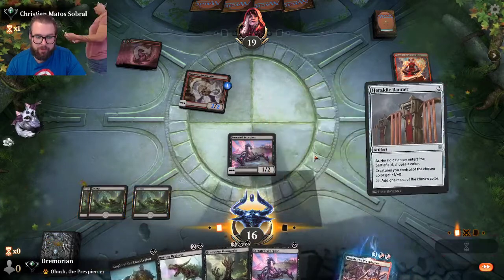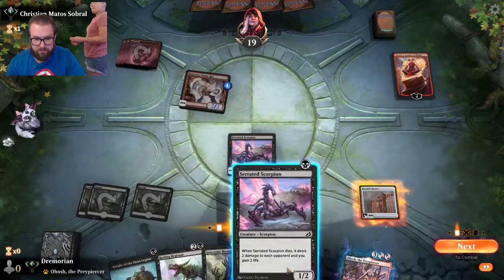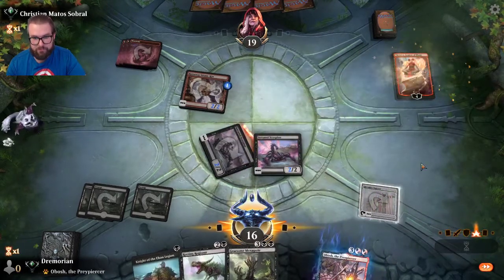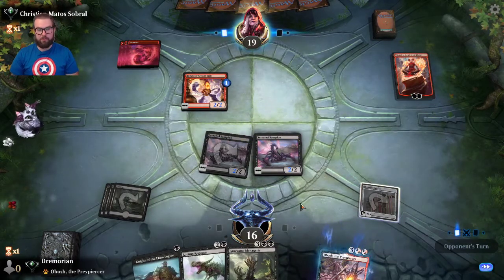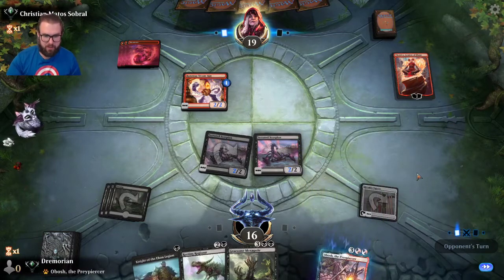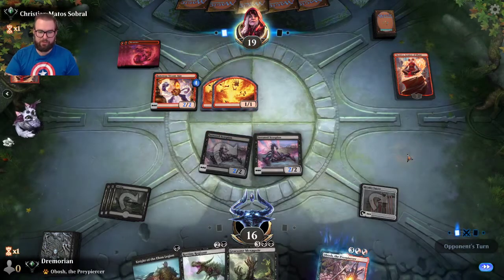I'll play Heraldic Banner and name black. Play another Scorpion — keeping this up for Obosh. Smack Chandra in the face. Now we can chump-block the Runaway Steamkin or, if he kills it, we still get the benefit of gaining life and him losing life. We're one off from casting Obosh — then the Serrated Scorpions do four damage instead of just two.